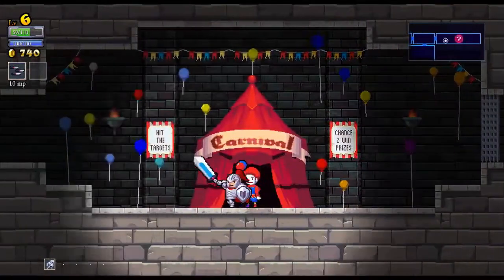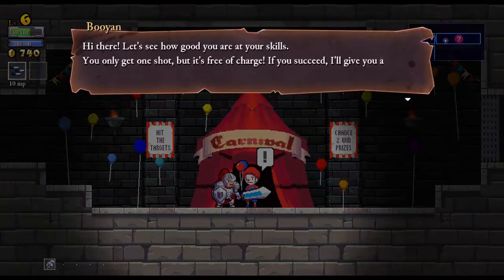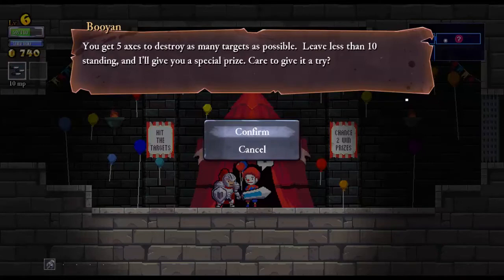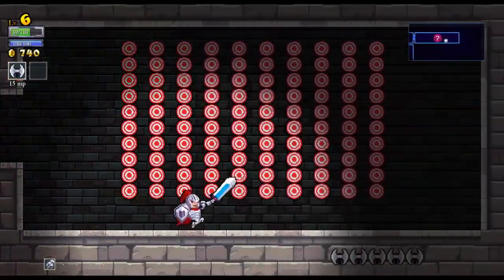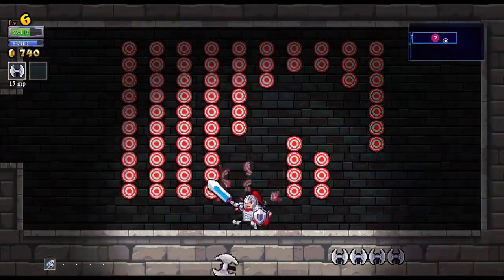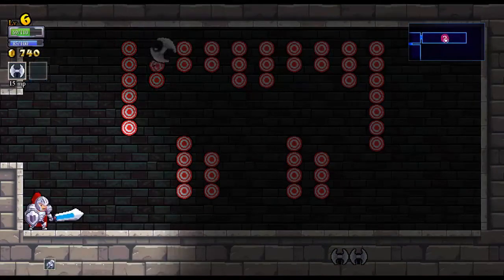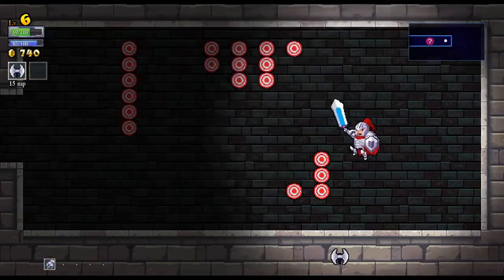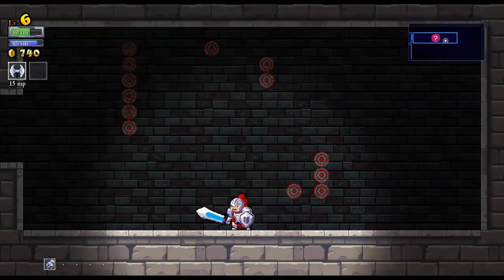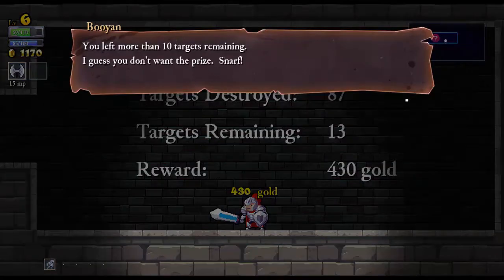I actually really like this — this is one of the minigames. This is the axe game. 'Let's see how good you are at your skills — you only got one shot, but it's free of charge. If you succeed, I'll give you a nice reward. You get five axes. Destroy as many as possible — if you leave less than ten standing, you get a special prize.' There are specific places you have to stand. That was awful. We left thirteen standing — that was decent. We made a good amount of cash there. 'You left more than ten remaining. I guess you don't want the prize. Snarf.'